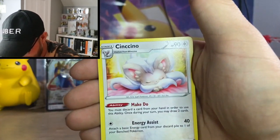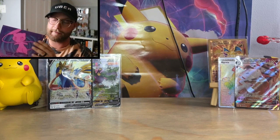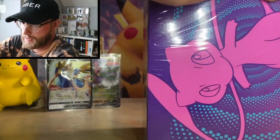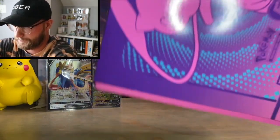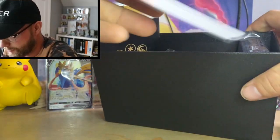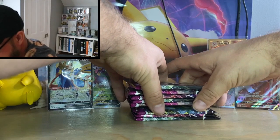Final Sword and Shield pack: Leaf Energy, Hitmonlee, Metal Saucer, Salazzle, Silicobra, Yamper, Krabby, Qwilfish, Poké Ball, Toy, Sinistea, and the rare is a Cinccino non-holo. Last up we have the Fusion Strike ETB — I think Sword and Shield is going to be very hard to beat, but we'll find out.